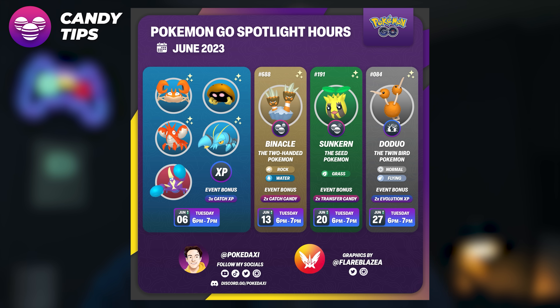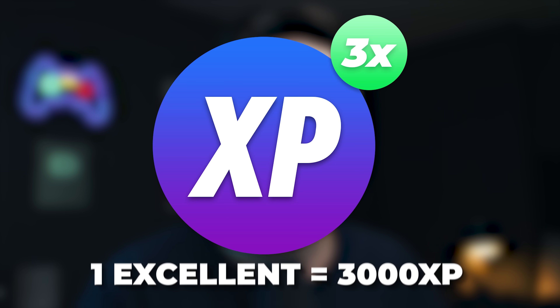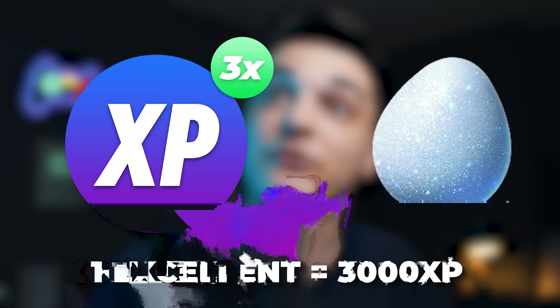Save extra Axews for the June 20th Sunkern Spotlight Hour (6–7 p.m.) which has a 2x transfer candy bonus — transferring them then doubles your candy gains. For XP, 3x catch XP means excellent throws earn 3000 XP, or 6000–7000 XP with a lucky egg active. Axew doesn't jump much, making excellent throws manageable. These community days are the best way for new players to grind XP in Pokémon Go.